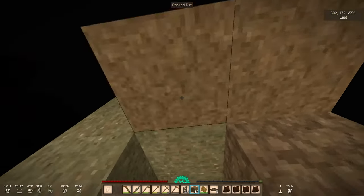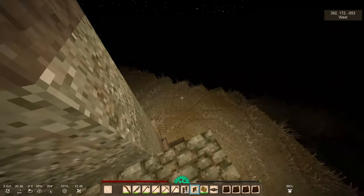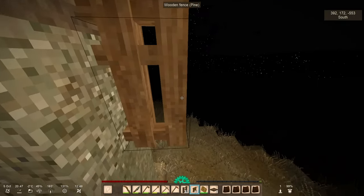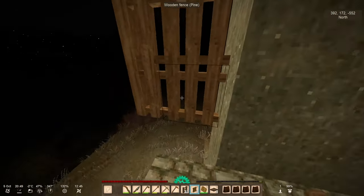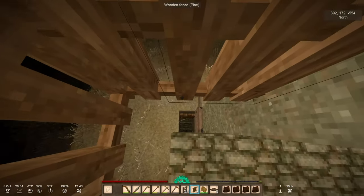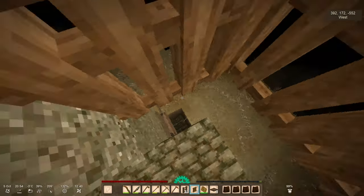I want to cover that so the drifters don't fall on top of my head. And I'm gonna start enclosing myself so I can attract the drifters and they should try to reach me and fall down there.